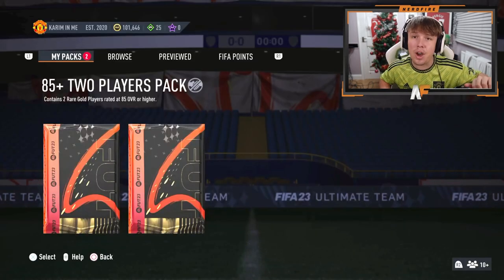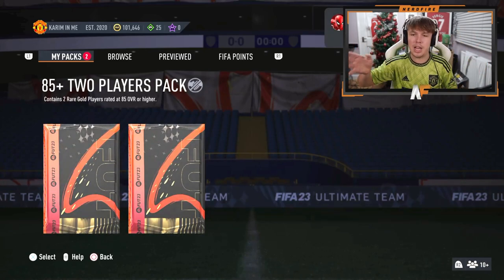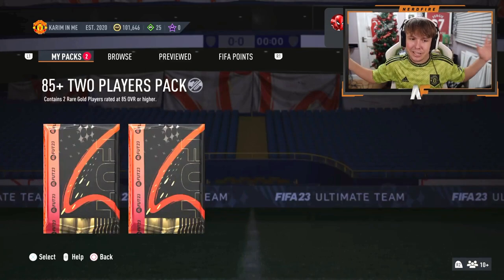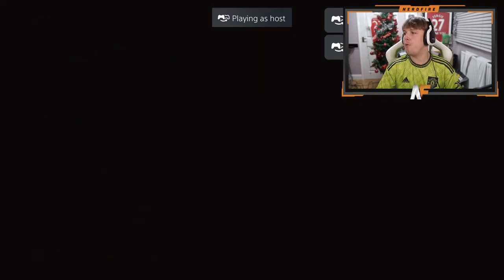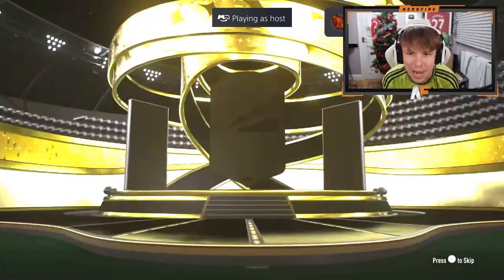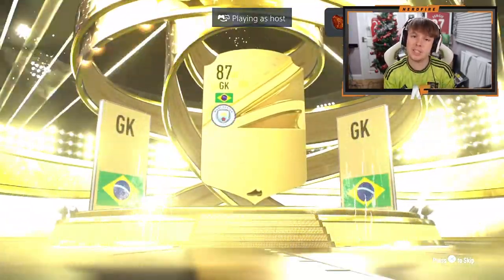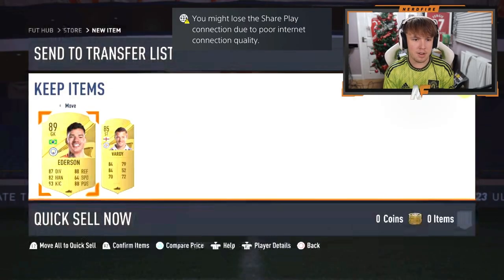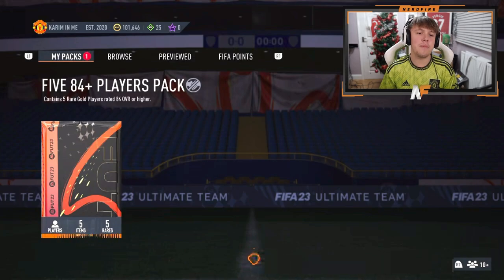Shout out to ace_fennec — he's got the 85 double as well, which has been re-dropped. He's cracking the 85 double and then the 84 times five. Let's see some Winter Wildcards finally. EA, please! 85 times two first — come on, Winter Wildcard please. Brazil goalkeeper — it's going to be a decent rating: 89 Ederson. At least! Anything good behind him? Jamie Vardy — still not a Winter Wildcard in sight.